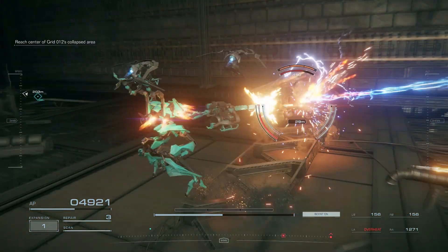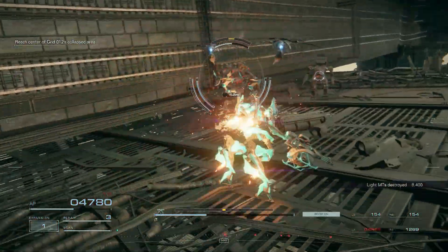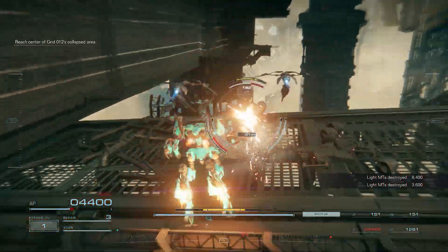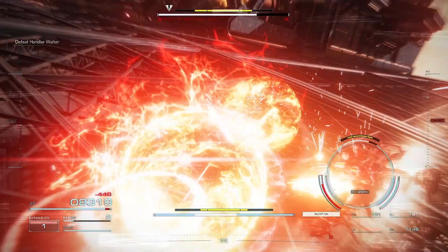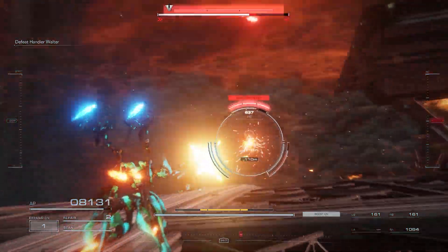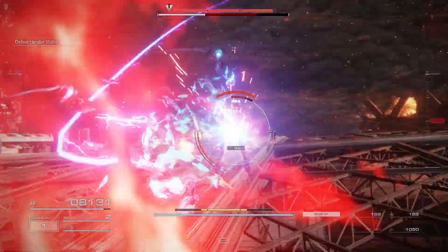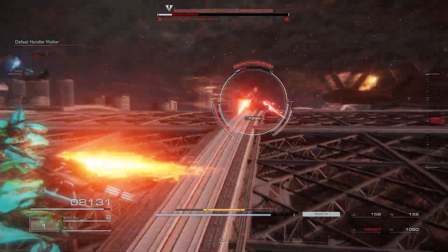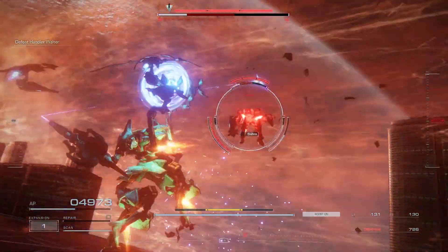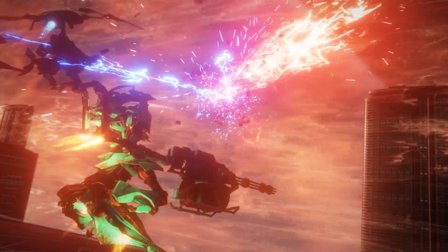What makes the shredder AC build so deadly is its versatility. Whether you're facing a swarm of lighter mechs or a hulking tank, this build can adapt and conquer. Those turrets are not just for show — they pack a punch and keep your enemies on their toes. The turrets in combination with the machine gun will build up stagger, and the melee will shred once the enemy is staggered. If the stagger bar is building up slowly, you can use your melee in between to let your units cool down.